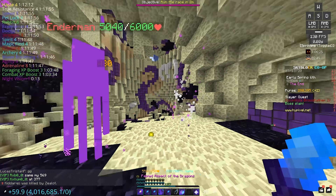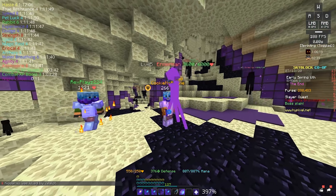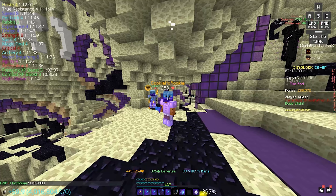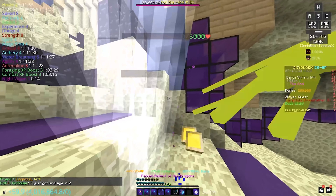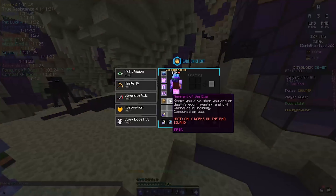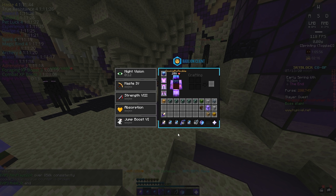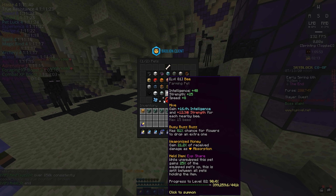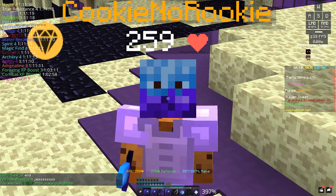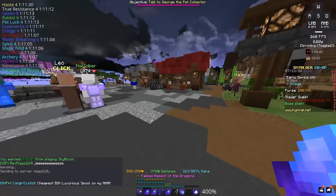843k, 957k — we almost just hit for a full million crit damage, which is insane. 951k, oh my god, that is ridiculous. But in the End, with a dragon pet buffing the Aspect of the Dragons, the AotD is still better. So now I'm going to go get a dummy and test it out on my island.